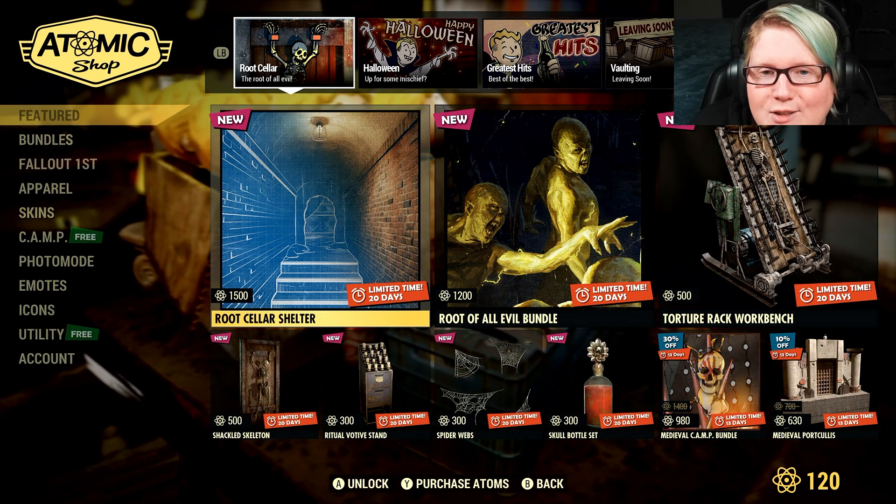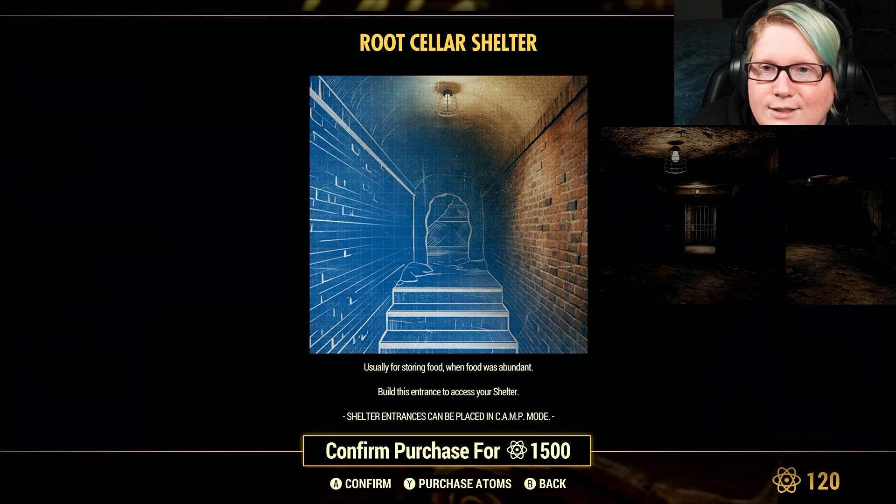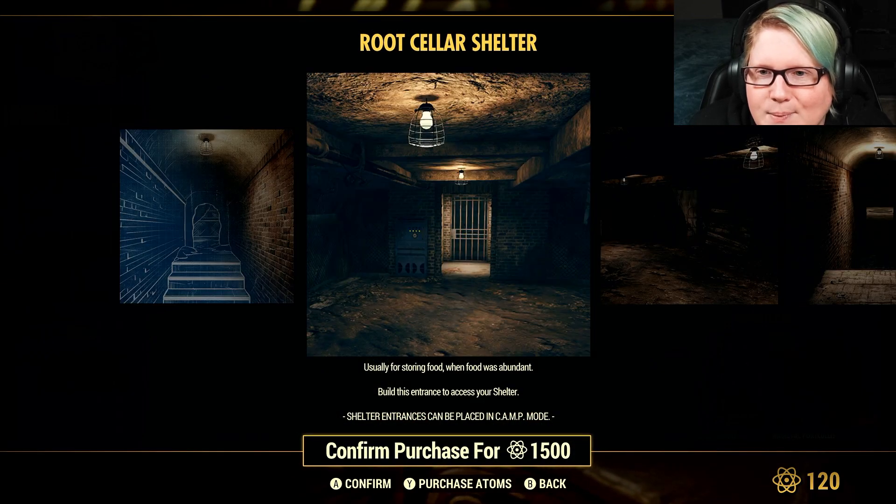Looks like we have a new shelter this week — it's 1,500 Atoms and it's called the Root Cellar Shelter. Pretty cool.